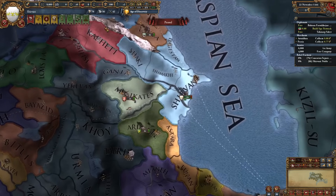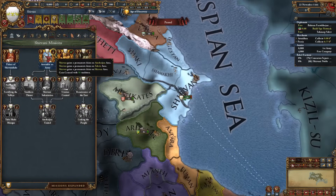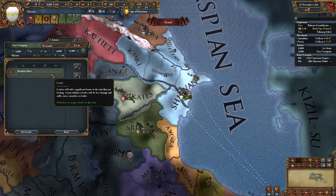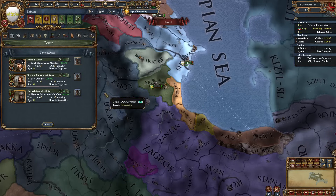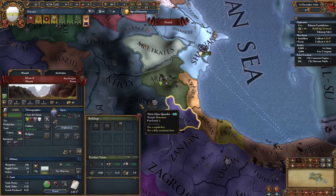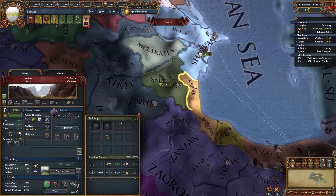The army is recruited and we can complete mission 'Assemble an Army', getting some permaclaims and a general with 50 tradition. He's not bad - no siege unfortunately but 4 shock is definitely nice to have. It's the 12th of December, which means we can get this alliance and now we can start our first war.